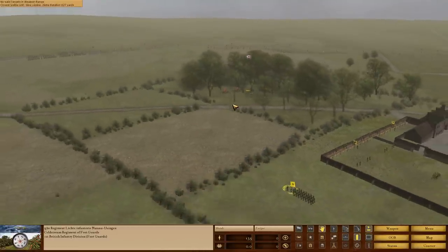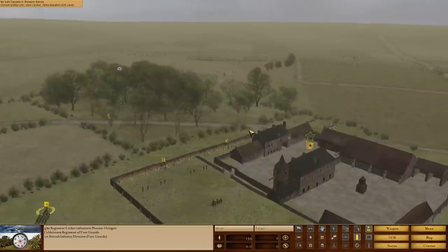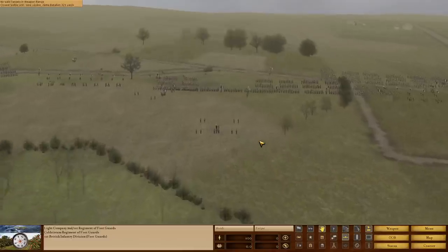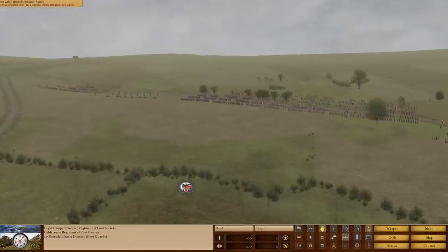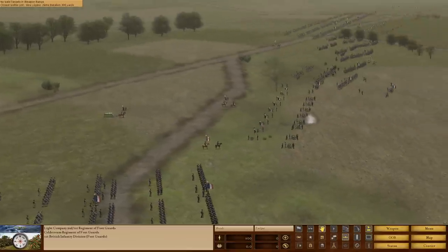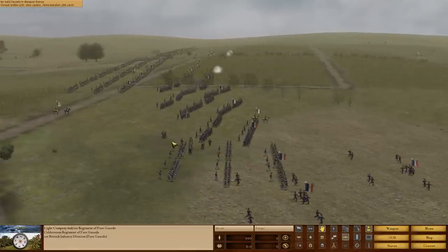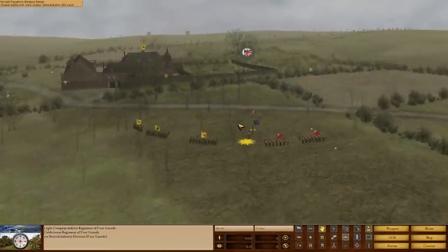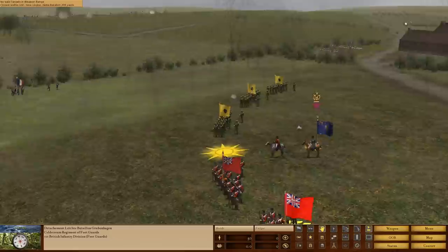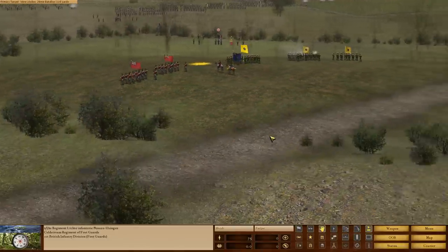Playing as the British, we have a limited portion of Coldstream Guards, German infantry, and a few other things. Our objectives are to defend the forests and pull back to the chateau to hopefully delay the impending French assault. The map is massive — all of those troops are fully interactable. Currently we're playing on a 1-to-6 ratio, meaning we get one sprite for every 6 actual troops listed below.